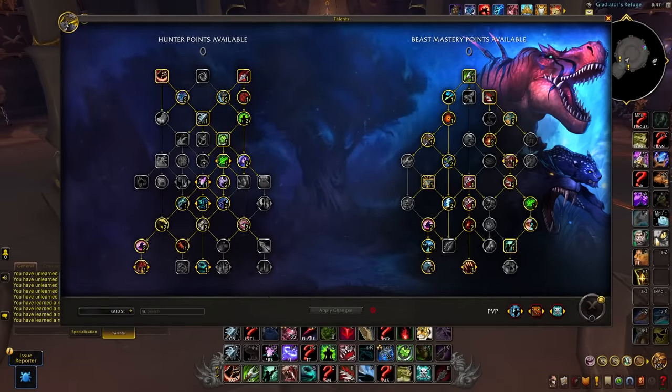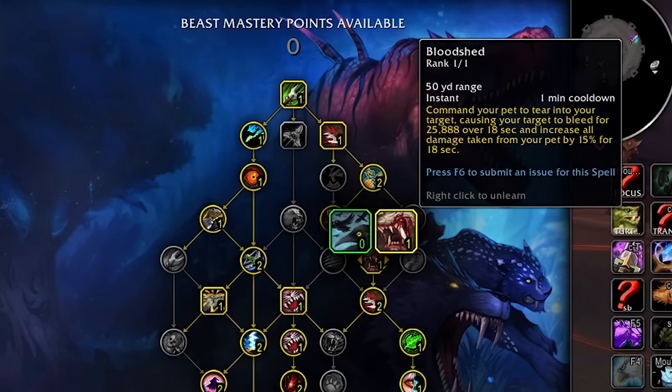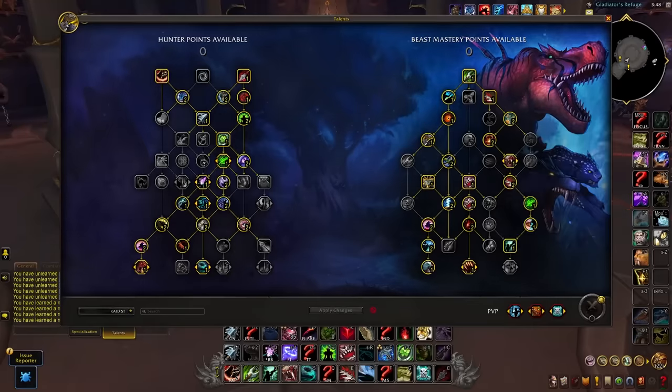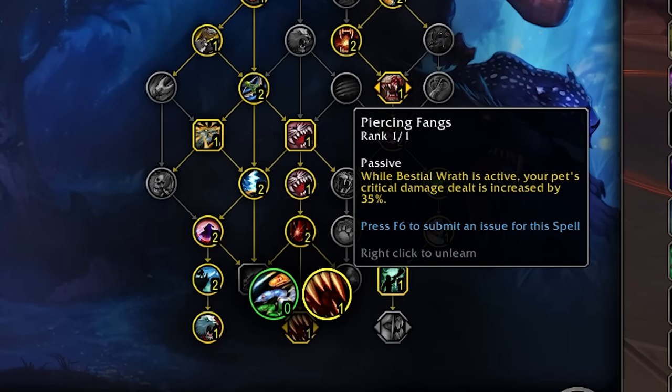Moving onto the Raid or Single Target build. Here we're going to take Thrill of the Hunt, which should give us a permanent 8% extra crit, making frenzy maintenance very important. We'll grab Dire Beast and Bloodshed to funnel even more single target damage. We'll still pick up Call of the Wild, but instead of taking the capstone underneath we'll pick up Piercing Fangs, giving us a big passive damage boost through our crit.